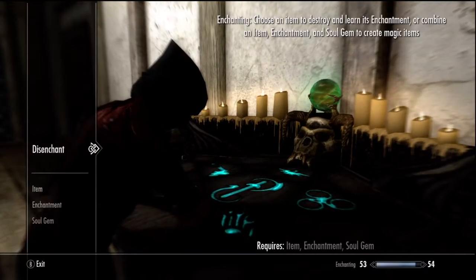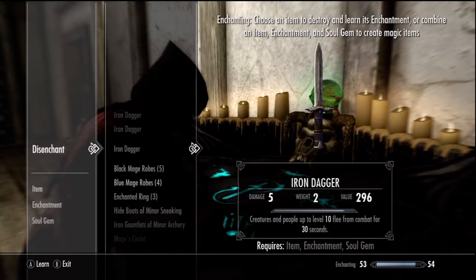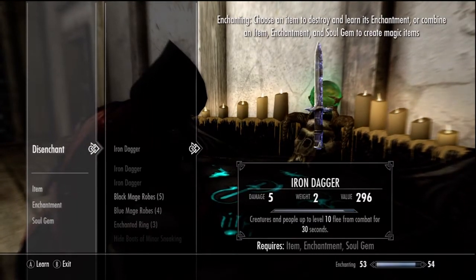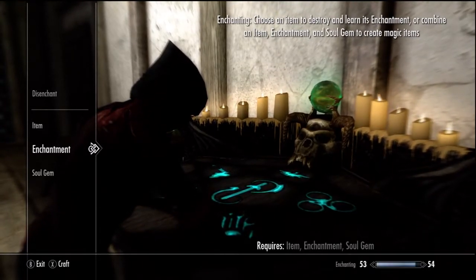Go to the mage's corner area — basically go to the mage in Whiterun. You just want to make a whole bunch of iron daggers wherever you are in the world. Buy iron daggers — I'm pretty sure you know how by now.